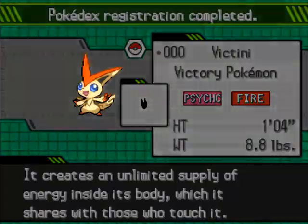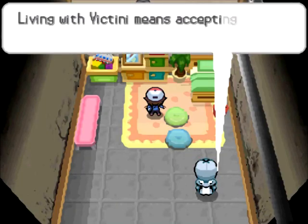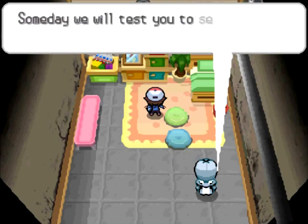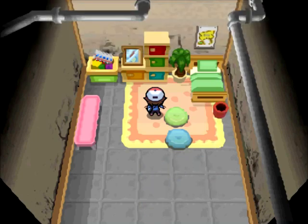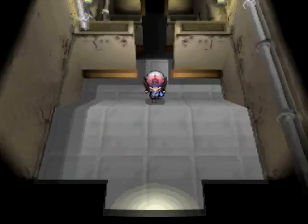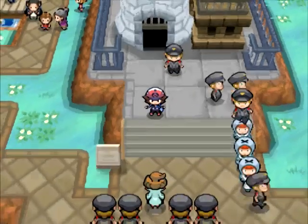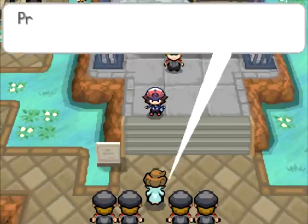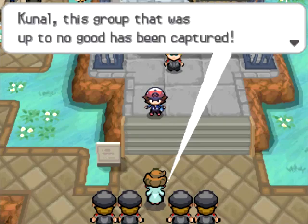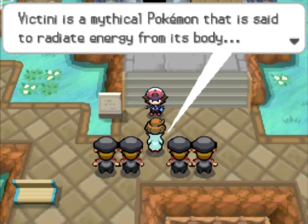Victini the Victorious Pokémon — wasn't actually that hard to catch, maybe I was lucky. It creates an unlimited supply of energy in its body which it uses to get victorious or something like that. Sorry about that interruption. Now that we're done with this, we can keep making our way onwards. Team Plasma gets arrested — 'you're irredeemable, get moving.' Do I get any reward? I guess I did get Victini. Oh, it's Professor Juniper — hello!